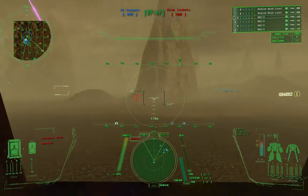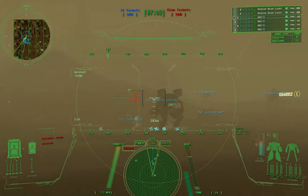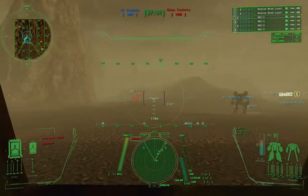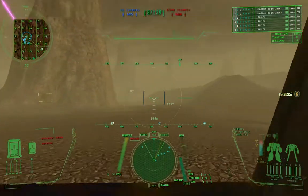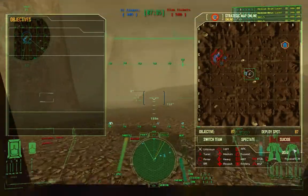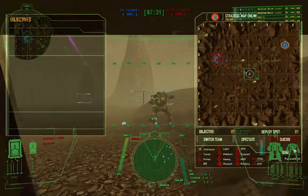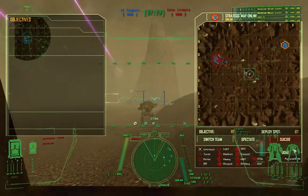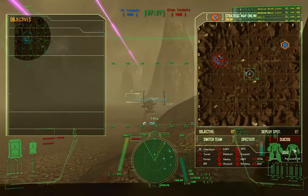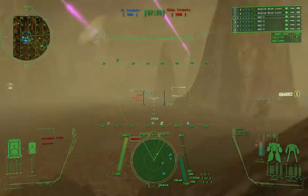All troops are now in Charlie 2. Start moving to the center. Should we go to Echo 2 or Echo 4? I'd go to Echo 4, there's more rocks over here. The Raven has a PPC, so I'm guessing it's the one with the C3 model — once he can see you, they can too.